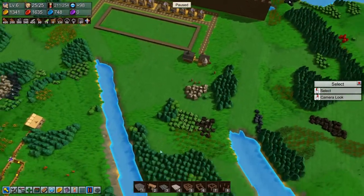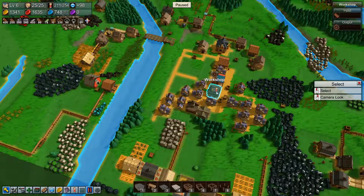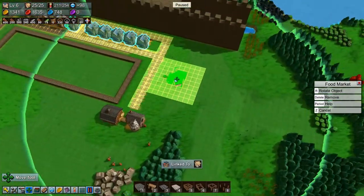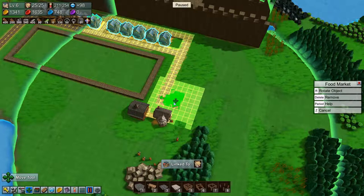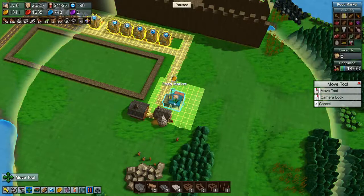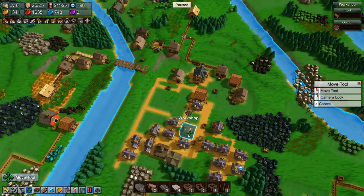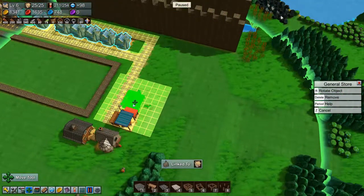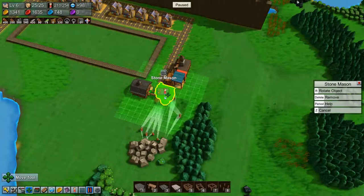Now for our markets and stuff, I want to have a market down here. We're going to have to build two. We'll have a market there and a general store here, and we're going to have to move this stuff a little bit.